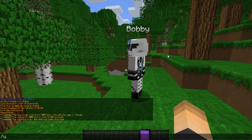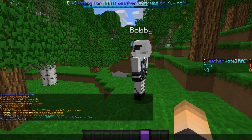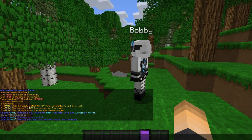Now since it's sunny, I'm going to make it rain with slash WV rain and hit enter. There we go, now there's a vote to make it rain. On Bobby's screen I could type slash WV yes or no — I'm going to go with no. It hasn't been changed because I voted no and that is the majority.